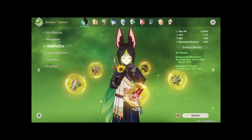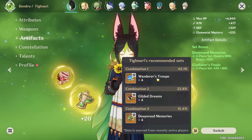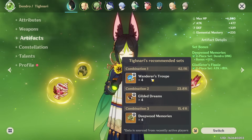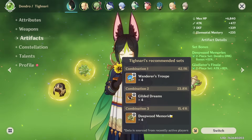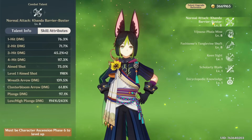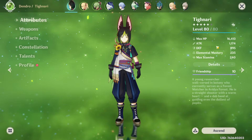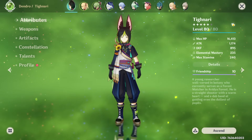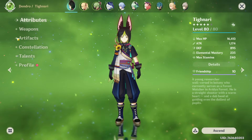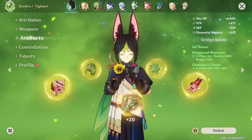People are recommending Wanderer's Troupe — that's interesting. I guess if you use him as a charged attack DPS then maybe, but for now we will focus on Deepwood Memories. He doesn't have any constellations and I already maxed out his talents to 8/8/8. We will definitely ascend him one more time and probably crown some of his talents in the future, but right now we're just trying to do something — he truly needs help.